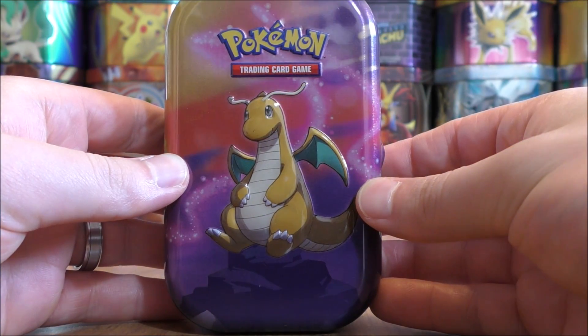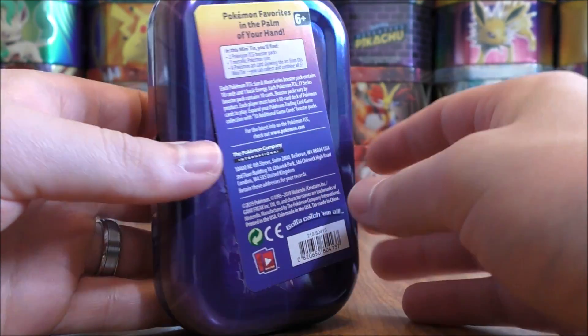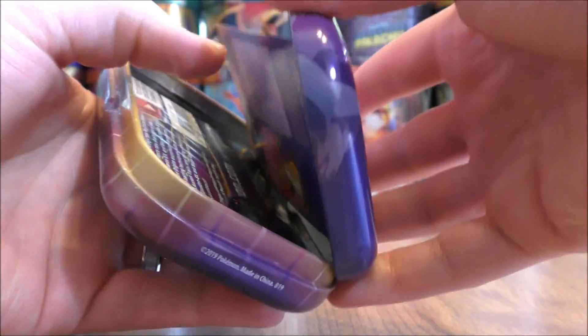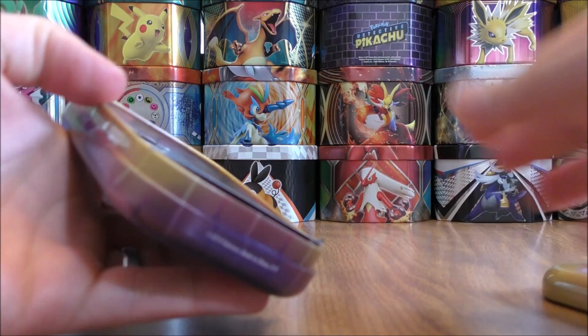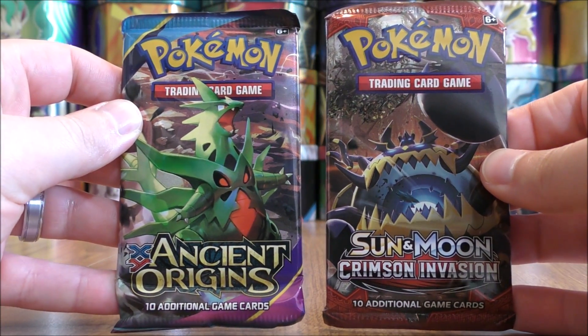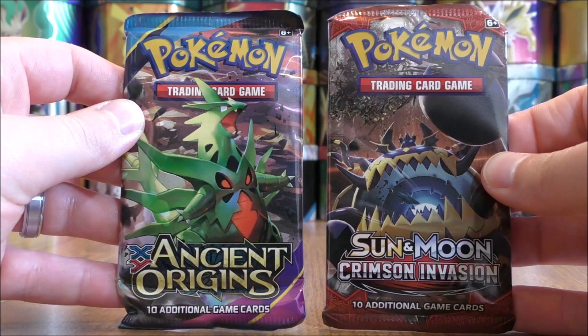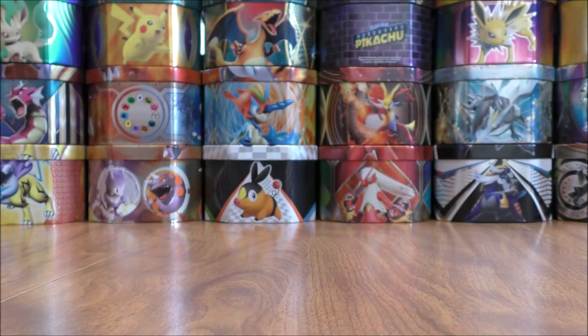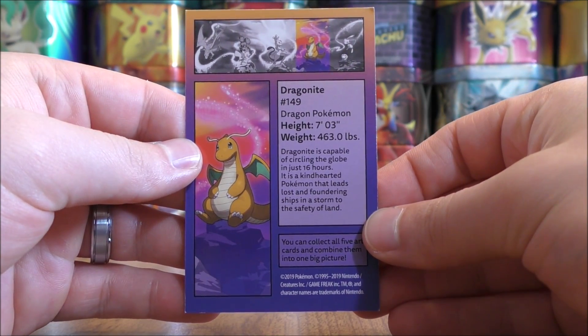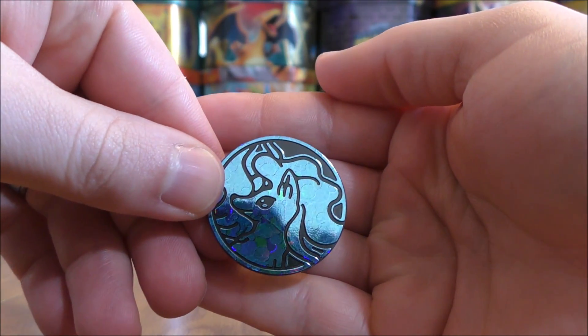Here's a look at the Dragonite Tin without the plastic wrap on it. I'm not a huge fan of these tins just because the packs you get on the inside are pretty poor. The two packs are one XY and one Sun and Moon — Ancient Origins and Crimson Invasion. The art card is Dragonite, and the Pokemon coin is Alolan Ninetales.